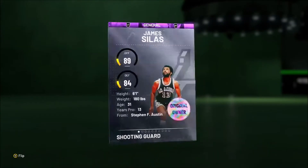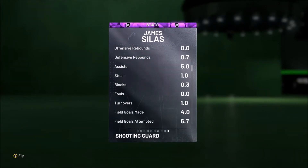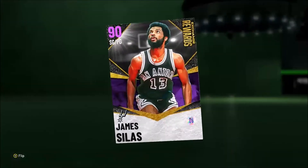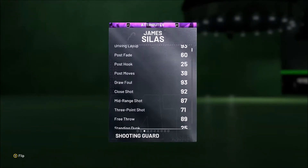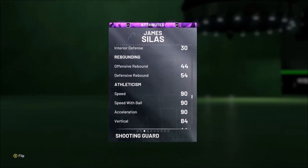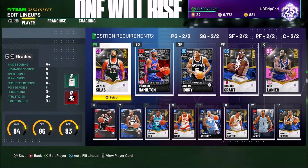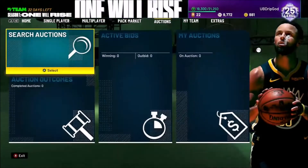I also got James Silas — however you want to pronounce it — and I'd recommend getting him as well. He's averaging eight points and five assists with one steal for me. He can shoot threes; he has a good release with a 71 open three and 87 mid-range, but he can definitely shoot the ball. He's got a great driving layup at 93, and he's insanely fast — 90 speed with the ball and 90 overall speed. He feels incredibly fast on the court compared to other cards.